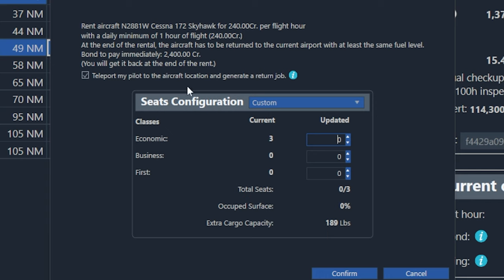Up here near the top, there's this little checkbox and text that says 'teleport my pilot to the aircraft's location and generate a return job.' This is something that happens for the very first flight you do — it's kind of a courtesy and a time saver. So what this is going to do is take our pilot from Arcadia and bring him to the airport that's 49 miles away where this airplane is actually at, that we're renting. So it's going to teleport us there instantly, and it's also going to create a first job for us to fly.